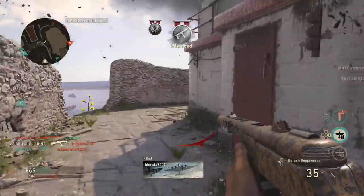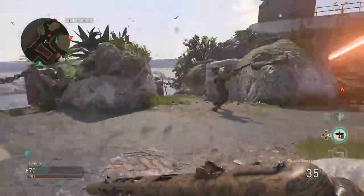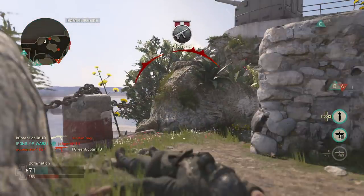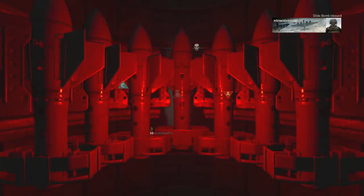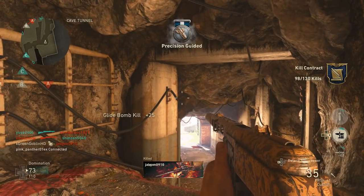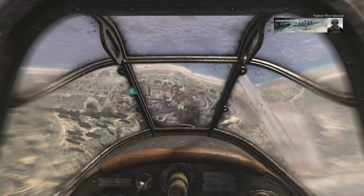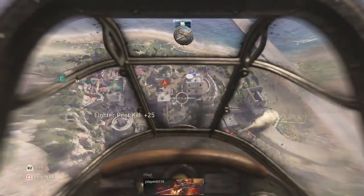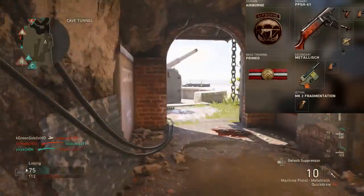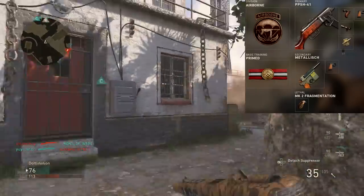Steady Aim is very very strong - it tightens your hipfire spread. Grip only helps your recoil when aimed down sights, so having Steady Aim means when you run into a gunfight and start shooting immediately, you'll land those hip fire shots as you transition into aiming down sights. This class gives me the best of both worlds: speed, medium-range killing power, a silencer for stealth, Quick Draw for fast ADS, and Steady Aim if all else fails. That's what makes this class so unbelievably good.